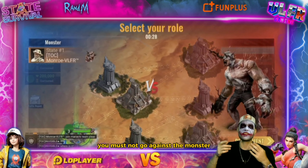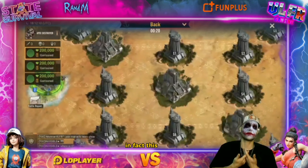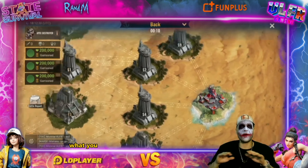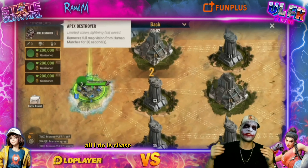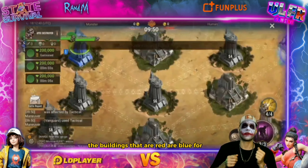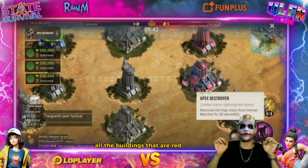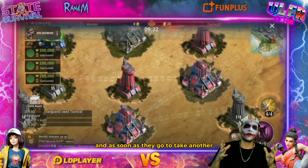You must not go against the monster — you will give him points and lose your building. This Survival Desert activity will resemble a game of cat and mouse. What you see here is me playing the role of the monster, and all I do is chase them and take their buildings. Those that are blue will become red — the buildings that are red are blue for them. All the buildings that are red, I will take and turn blue.